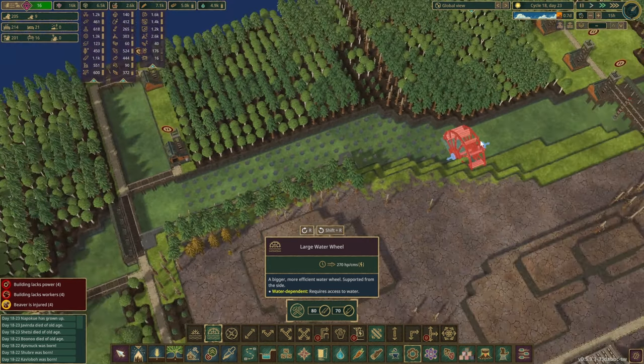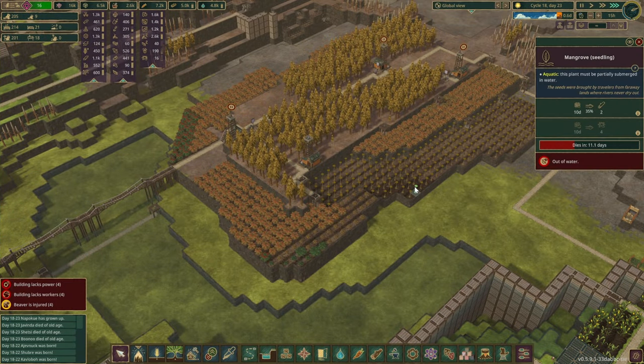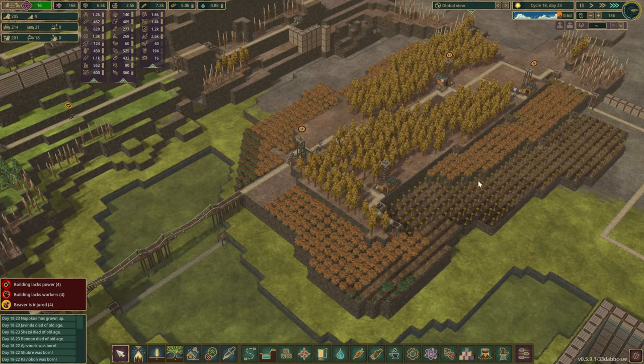We'll let the beavers place a few dynamites and then place a couple more over here as well. This area seems pretty suitable for quite a few of those large wheels. Let's build a few here first and see how it goes. Fortunately the drought is almost over, and I think most of our mangroves — oh wait, you're not dead yet. We still have 11 days, so we should be fine.